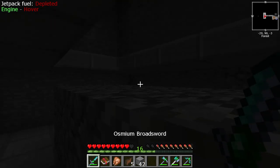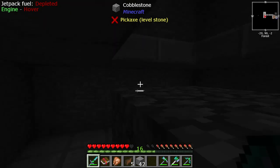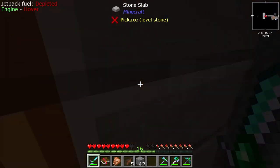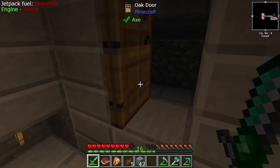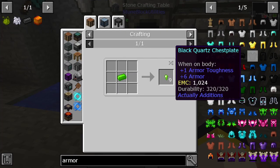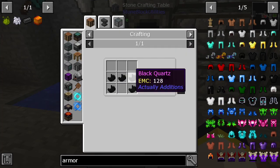I wasn't happy with the yield I was getting from the mob farm so I thought I'd try a different method. We've got a base level mob farm which really comprises of a dark room, a small capture zone, and an area for me to swish and swipe at their knees. We'll see how it goes.